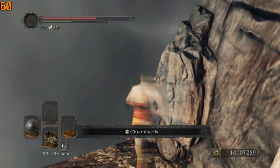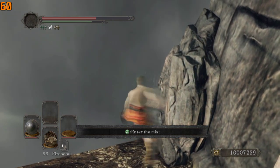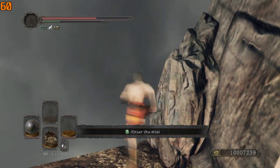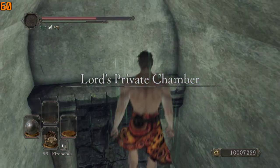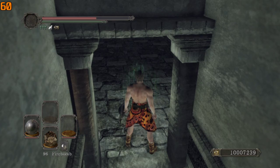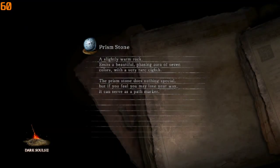Sprint for half a stamina bar, then turn to the left and sprint about three quarters of a stamina bar. I'm starting sprinting immediately. Maybe you can hear it with my input when I click the stick. We'll try it one more time and I'll move my controller closer to the mic.